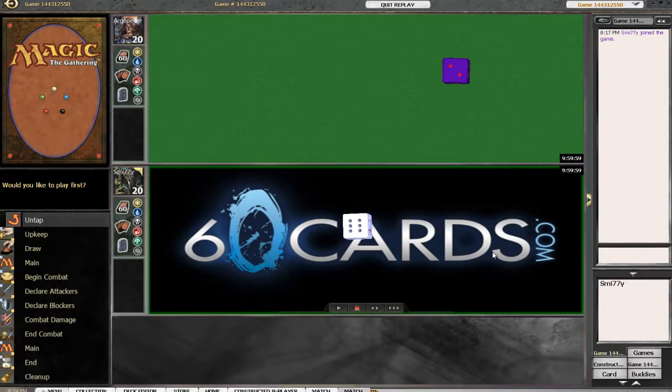Hello and welcome to another episode of the Metacall. This is Smitty from 60cards.com. I didn't think I'd be brewing anymore until Innistrad, but I was inspired by someone on Twitter. He was running a Quicksilver Amulet Eldrazi Green deck. You can check it all out on 60cards.com.